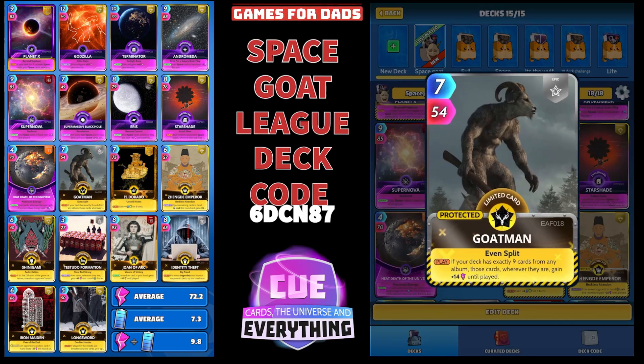Now moving on to our History Cards — here he is, my favourite Goatman. Seven for fifty-four. He looks just like me, that picture! On the play, if your deck is exactly nine cards from any album, those cards wherever they are gain plus 14 until played. We've got nine History and nine Space, so that works really well. I think there's another Space History card — let me know in the comments if there is, I think I might have missed the cut here.